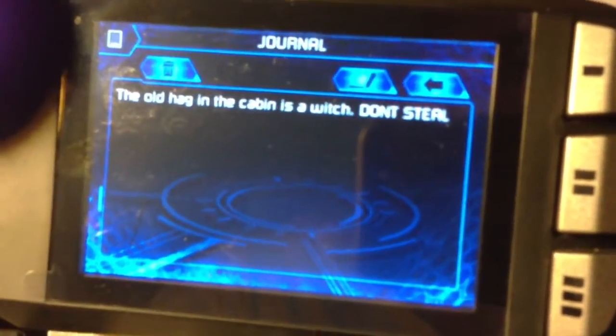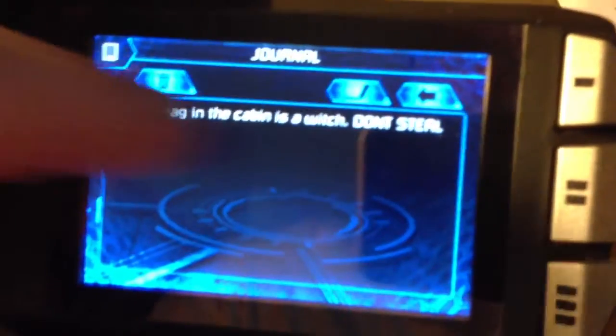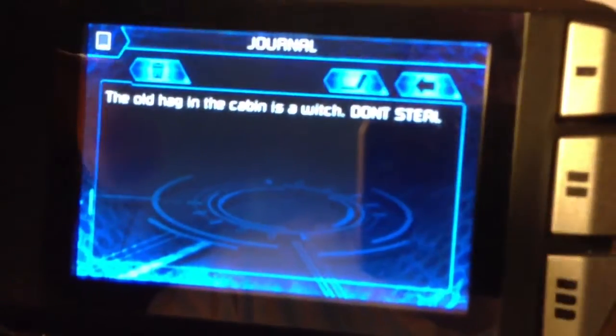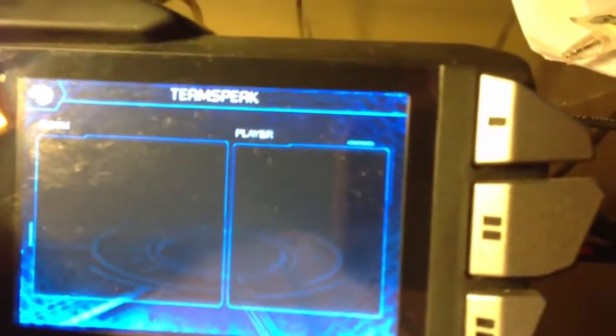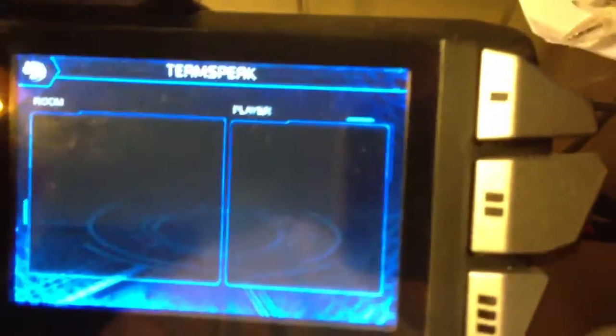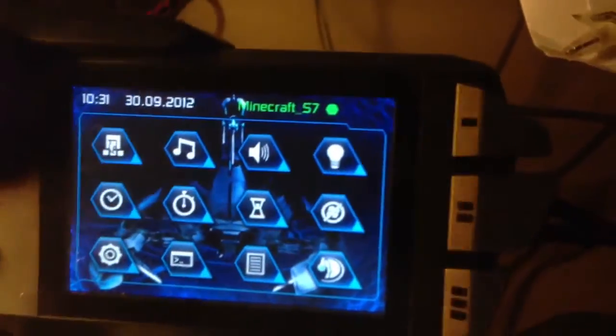There's also a journal feature — if you're playing a game like Skyrim and need to track where to go or what to do, you can type notes directly on screen. It has a touchscreen as well, so you can draw on it without using the keyboard. TeamSpeak options are also integrated, letting you access individual users or entire rooms for in-game chat.